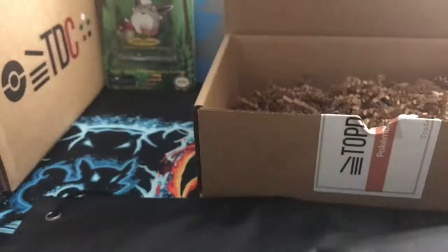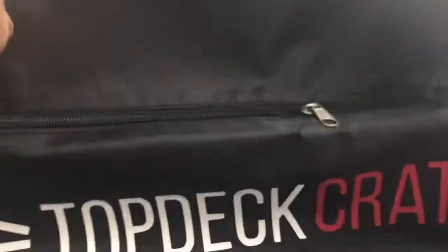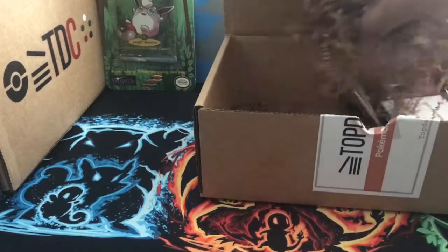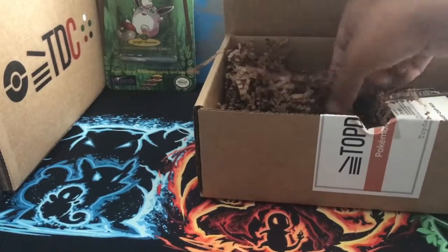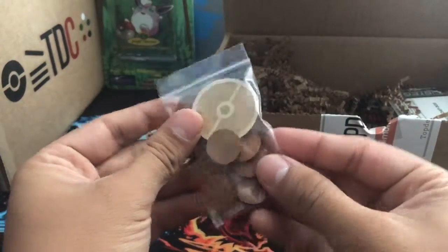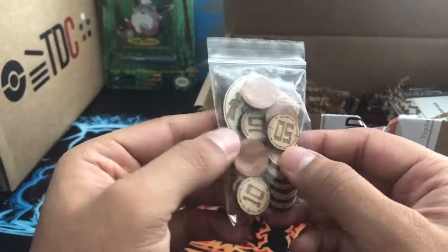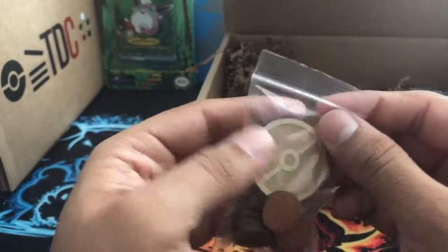So we got the bag over here — the Top Deck Crate screen bag. Pretty nice, pretty cool. Can't see the whole thing but it's not too bad. And we have these — these are the custom damage counters. They're all made out of wood, engraved and everything. I like this big one though.